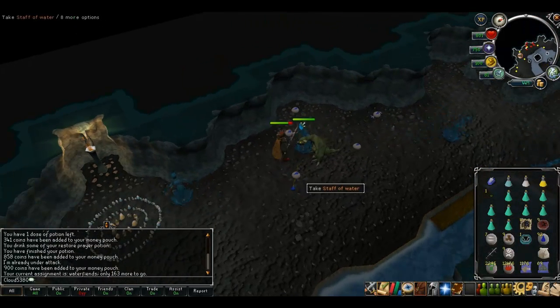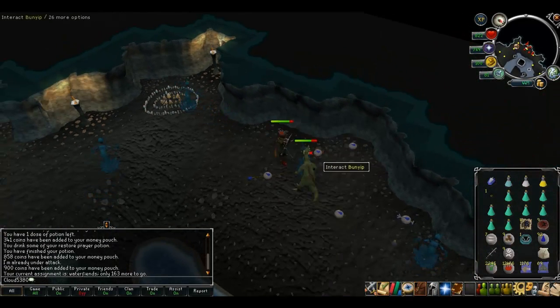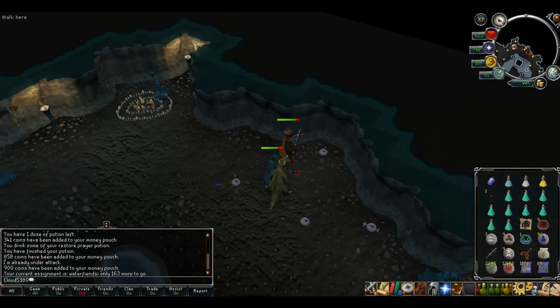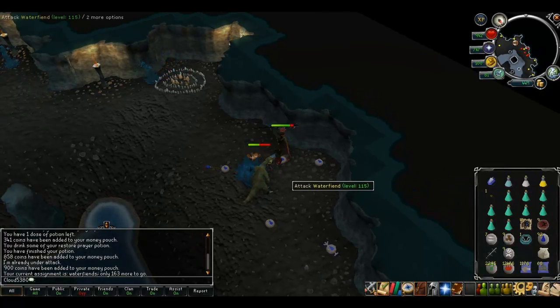Then 3-4 kills after that you can drop those lobsters and pick up the previous items. You are continuously cycling all of the items and not losing out on anything, but most of the time they shouldn't drop an exceedingly high amount of raw fish.